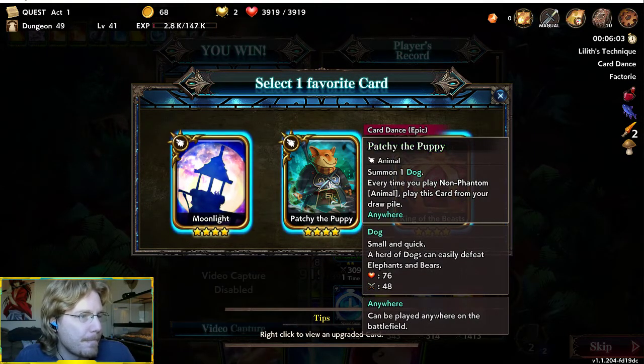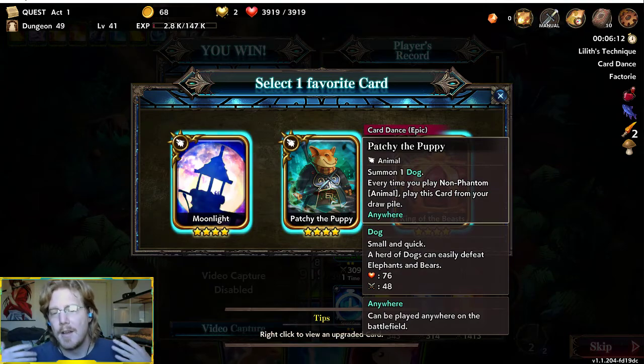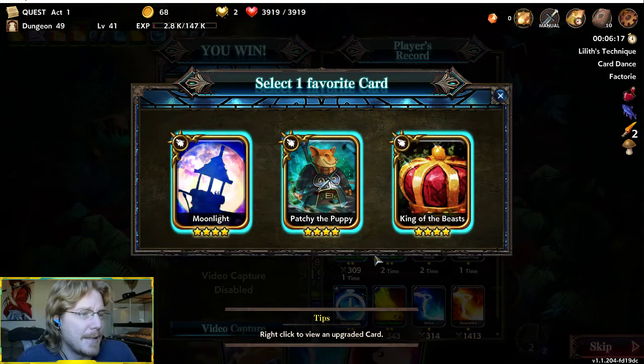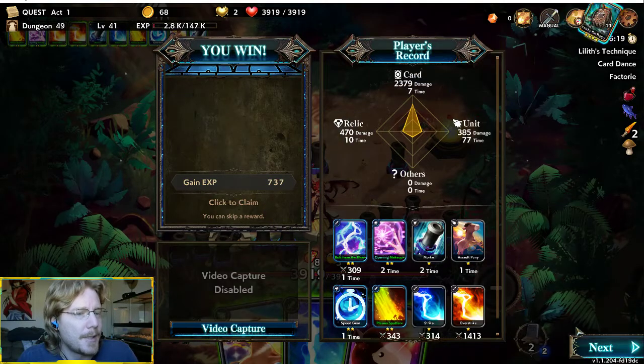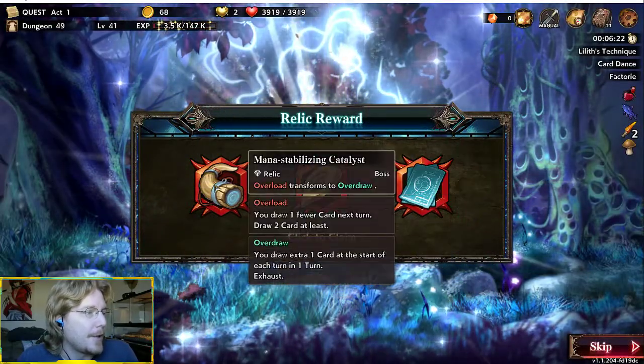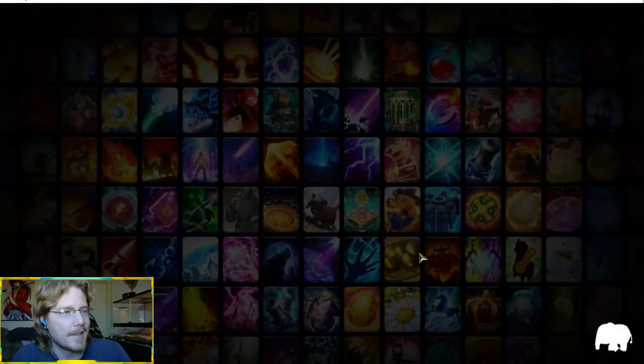Patch the Puppy! So what's weird is Patchy the Puppy — it says every time you play a non-phantom animal, play this card from the draw pile. That's like Loyal — they could have just put Loyal on the card, but there might be a reason why they didn't. I'm going to take him though — summon some extra doggies. Let's upgrade all cards you need to take. Buildings build an additional unit — fuck it, let's go.